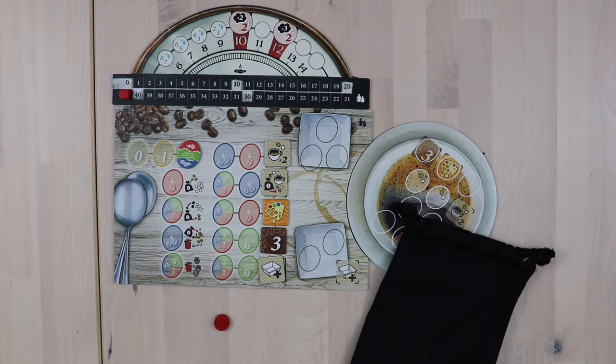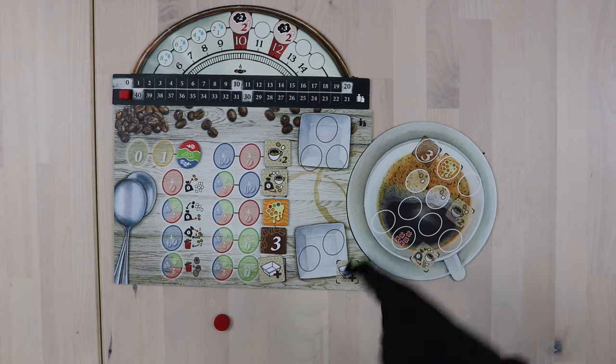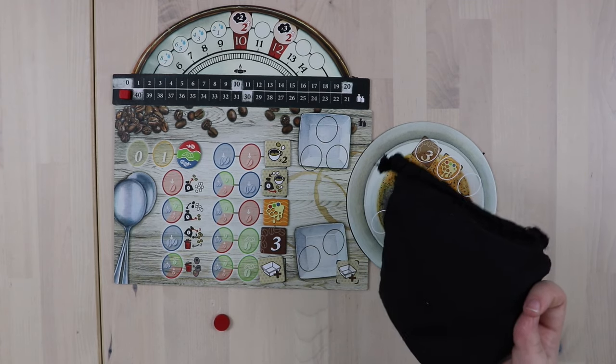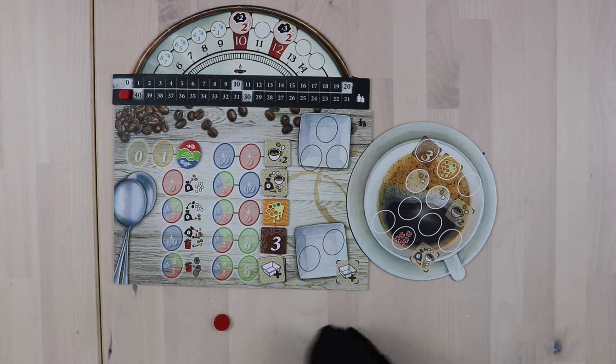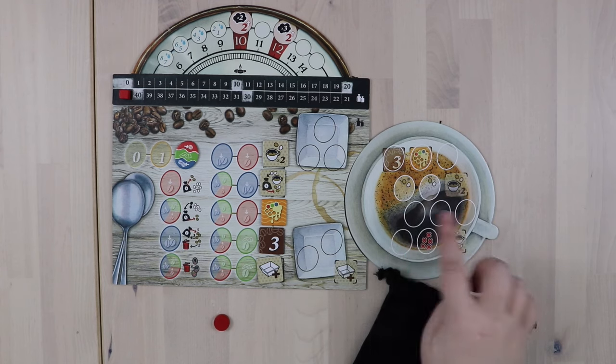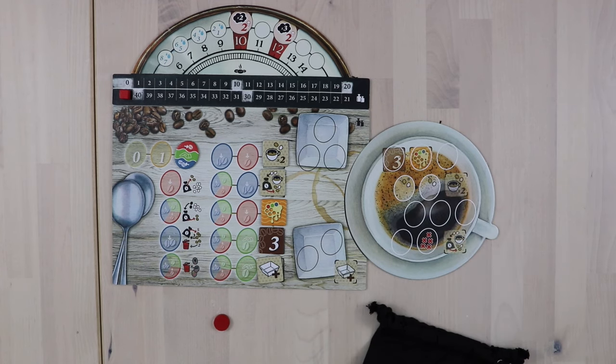In a game of Coffee Roaster, your goal as the player is to brew the very best cup of coffee, and you're going to do that by roasting the beans in your bag and adjusting the contents of the bag until you think you're going to do well on a cup test, which is where you draw coffee beans from your bag, place them on each area of the cup, and see what your total score will be.